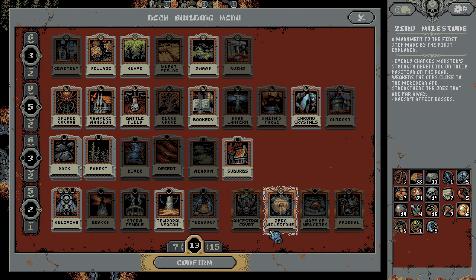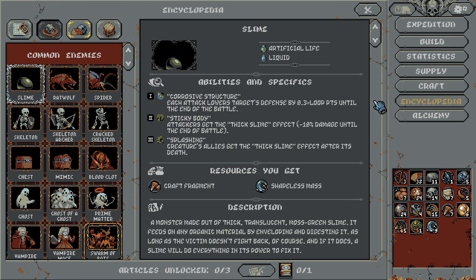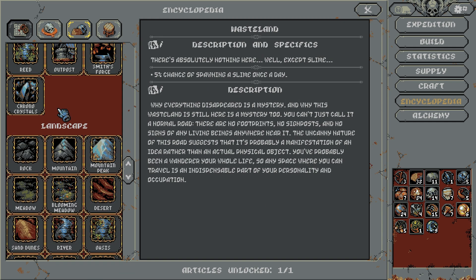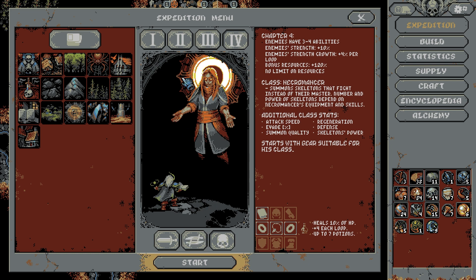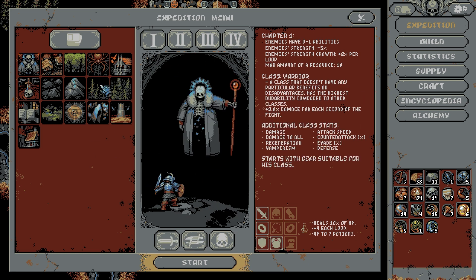Let's see, I'm missing the zero milestone. I've never actually put it down. Is that it? I might have unlocked it, but I've never actually put it down. That'd do it. So we're just gonna do a quick chapter one warrior.